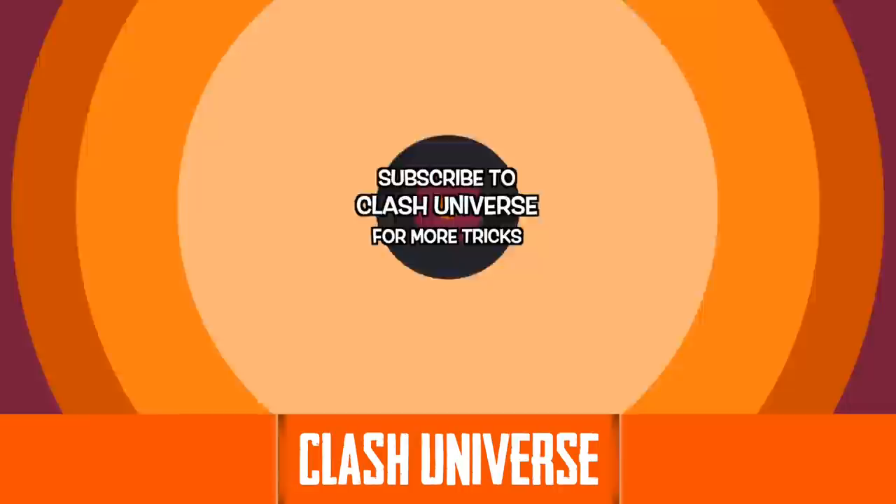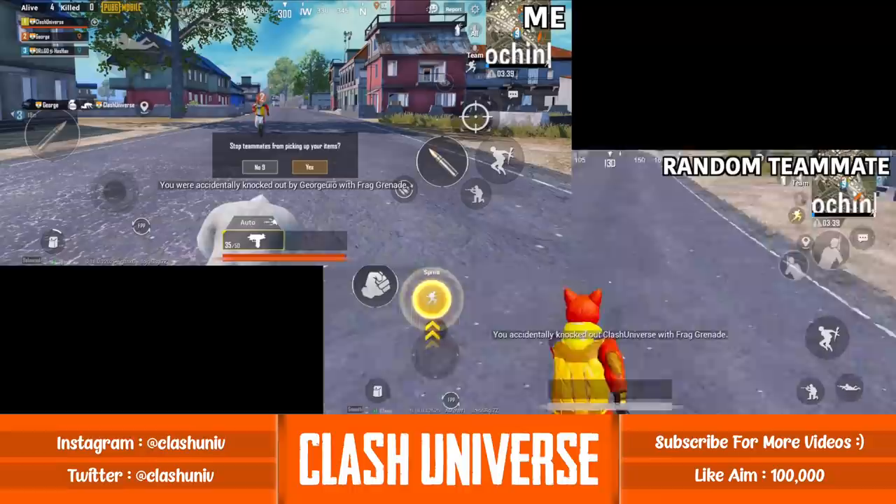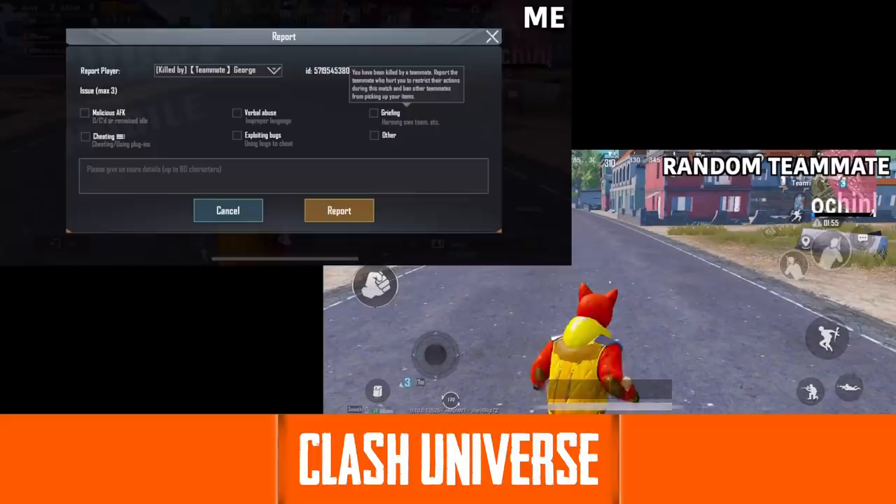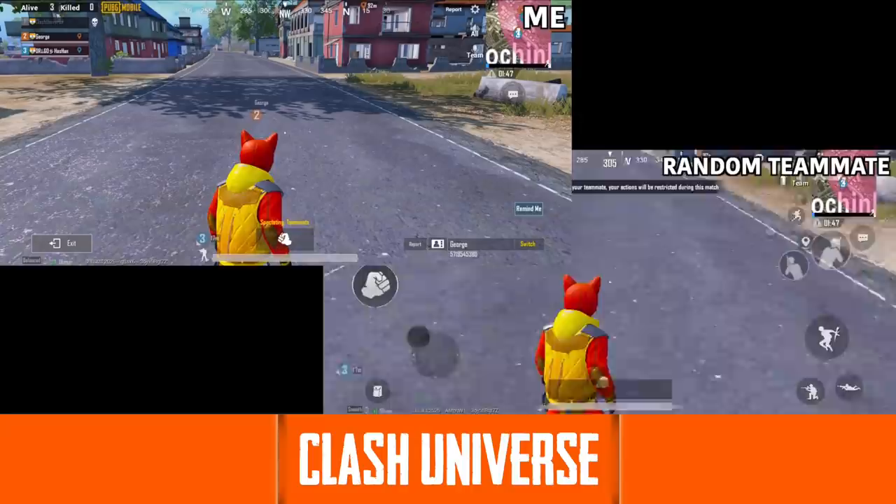While playing with randoms, if someone intentionally knocks you and doesn't revive, you can stop them from picking up your loot by clicking on the Yes button. You can also report the player by clicking on the Report button and selecting this option. Your random teammate will instantly get stuck in one place and won't be able to move throughout that game.